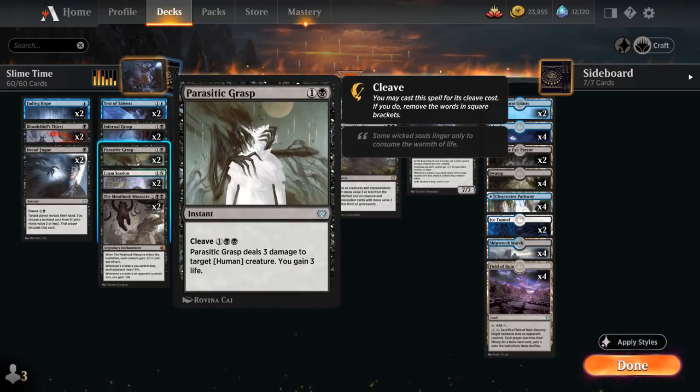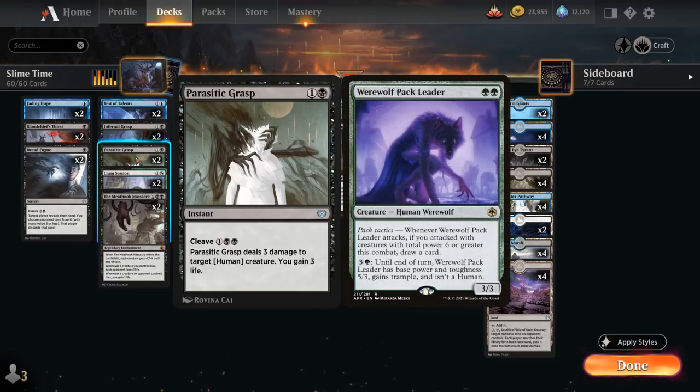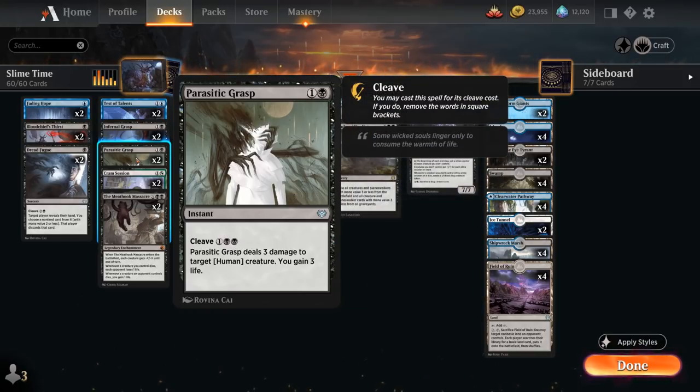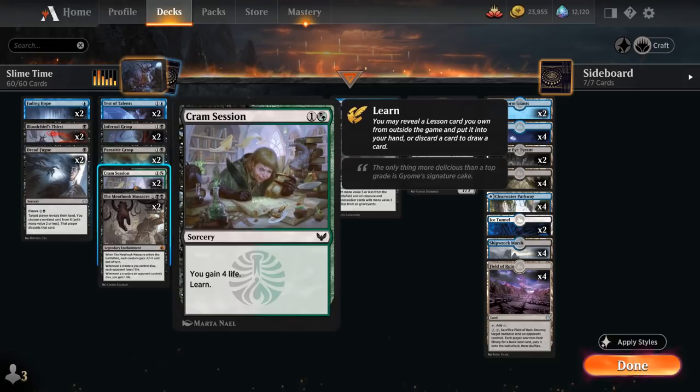2 copies of the new Parasitic Grasp can be cast for 2-mana to deal 3 damage to target human creature and we also gain 3 life — excellent removal against white aggro decks. It can even kill the Pack Leader out of mono-green, and very importantly can kill Faceless Haven, which has all creature types, for just 2-mana. We can also cast it for its cleave cost at 3, in which case we can target any creature.